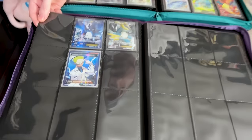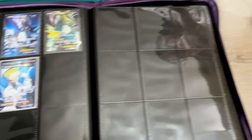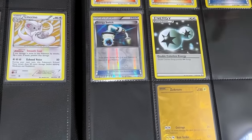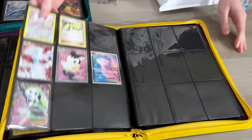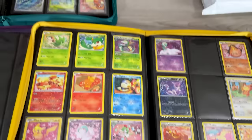Look at this nice Colress full art. We got that Articuno. And the gold Zekrom all the way in the back — look at that. I am missing two or three of the Radiant Collections as well. Beautiful stuff. However, that is a discussion for a different video.